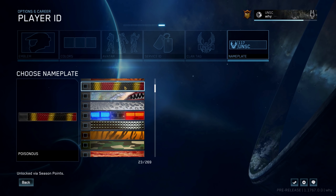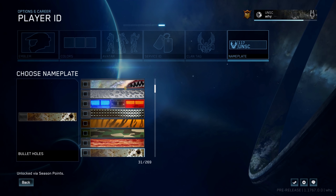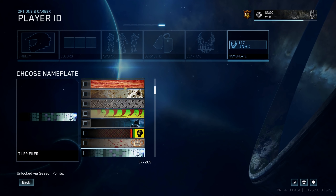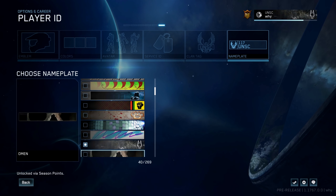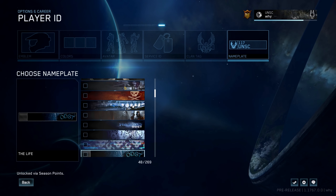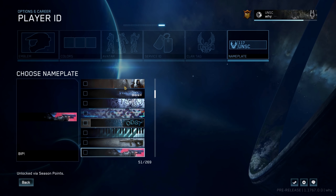Now let's shift our focus over to nameplates. Let's check out all the new ones that can be unlocked in Season 3. One thing you'll notice as I scroll through all the new nameplates is that the majority of them do have something to do with ODST, which makes sense since ODST is making its way onto PC, as well as ODST Firefight for both PC and Xbox.